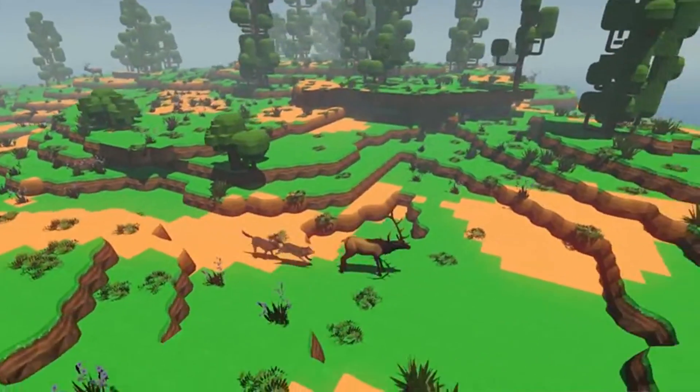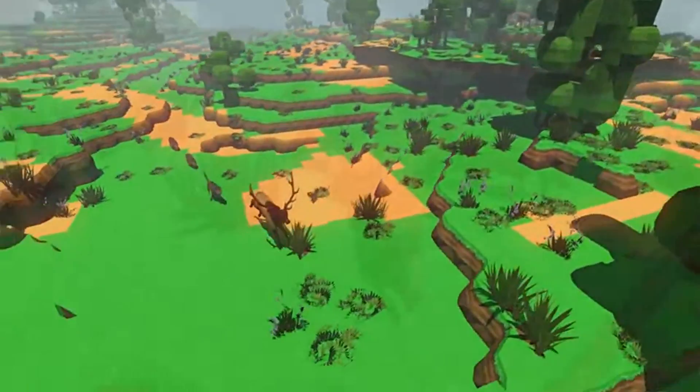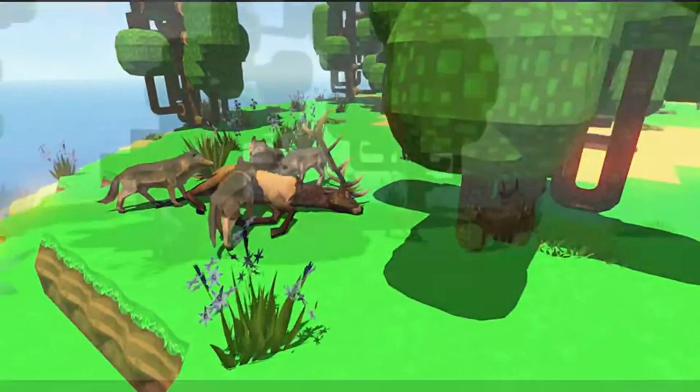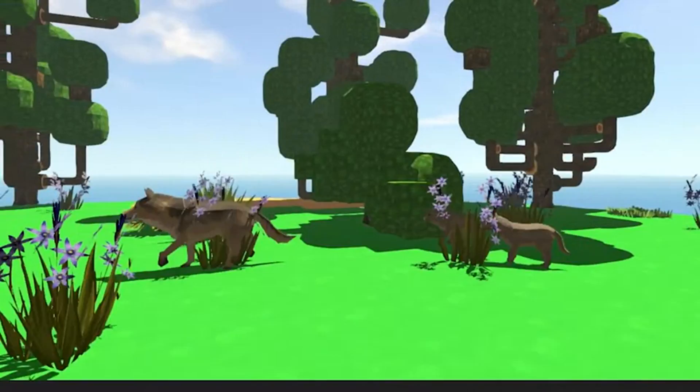So in ECO, the goal isn't to save the environment or protect the environment. The goal is to build — to create a civilization. But in order to do that, secondarily, the ecosystem comes into play. The ecosystem simulation within the world is modeled after the biomes in the Pacific Northwest. So as players are hunting or logging, they're going to affect the underlying simulation and the ecosystem, and those population dynamics are going to respond in a realistic way.